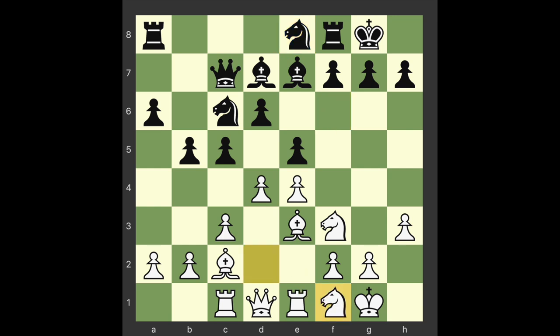Knight f1. The knight retreats to gain momentum for a leap to g3 and then f5, a beautiful outpost. g6 — not only to keep the knight out but also to support 16...f5, a thrust at the center. The advance of the g-pawn weakens the squares f6 and h6, as they are no longer guarded by the pawn. This may strike the average player as an insignificant point, but recognizing a weakness and knowing how to take advantage of it marks the master player.